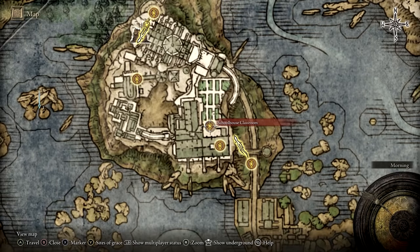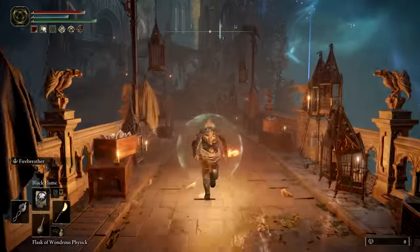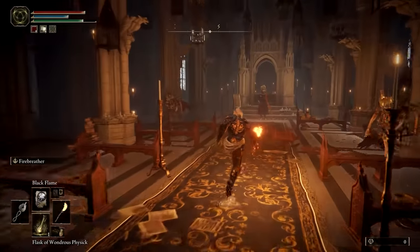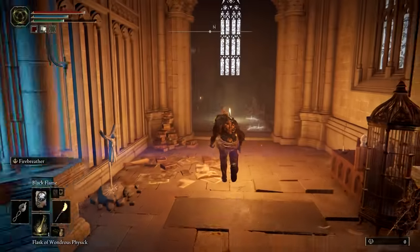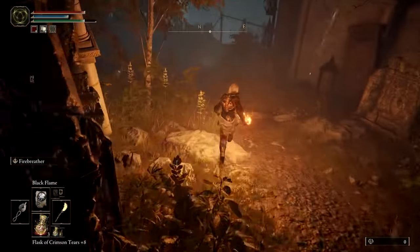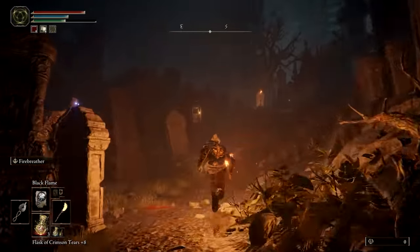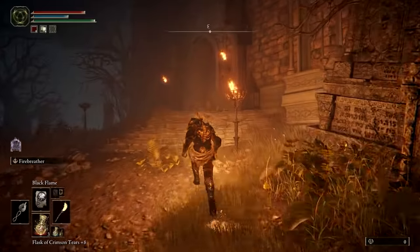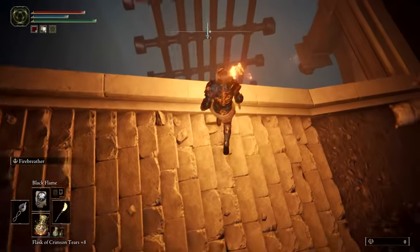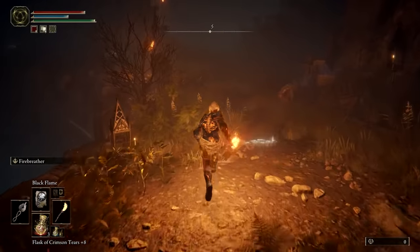You will need to make your way to the Schoolhouse Classroom Site of Grace. After taking the lift up, beeline it for the church ahead. As soon as you enter the church, go through the door on your left and turn left again to find a much-needed Site of Grace. Continue forward and sprint through the graveyard, recovering your stamina while moving across the bridge, and then continue sprinting on the other side. Dart past the zombie guard and his dog through the narrow passageway. On the other side, you should see a giant rotating lift contraption. Take one of the ascending lifts to the ground above and then quickly enter the nearby classroom where another Site of Grace can be found.